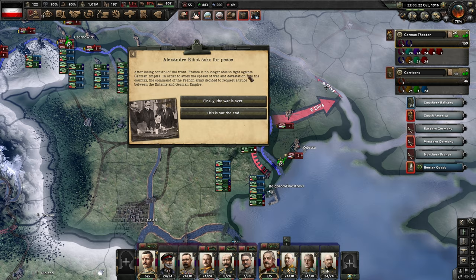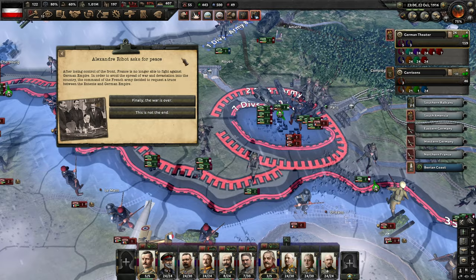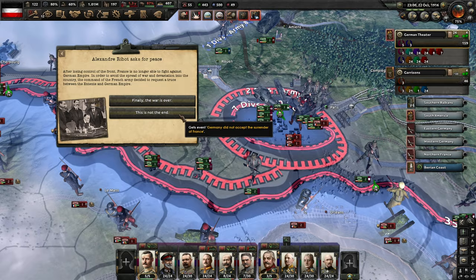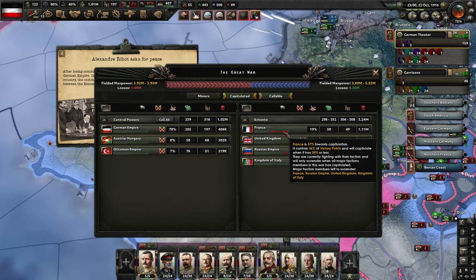Alexandre Ribot asks for peace. After losing control of the front, France is no longer able to fight against the German Empire. In order to avoid spreading the war and devastation into the country, the command of the French army decided to request a truce between the Entente and the German Empire. We could allow the French surrender and the war would be over — no idea what actually happens if we press this one. But this is not the end. We've captured Paris and it's probably spread into the suburbs. The French are 57% towards capitulation.